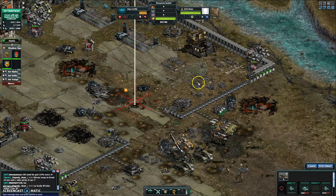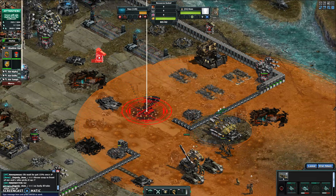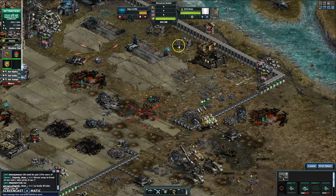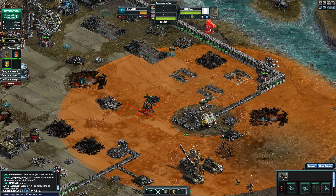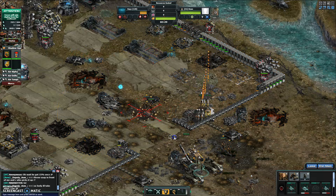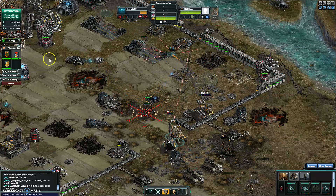As soon as he throws a few more people out there, we'll go kill the rail. Get rid of him. All right, bring these guys up — they can kill more of the air for me.